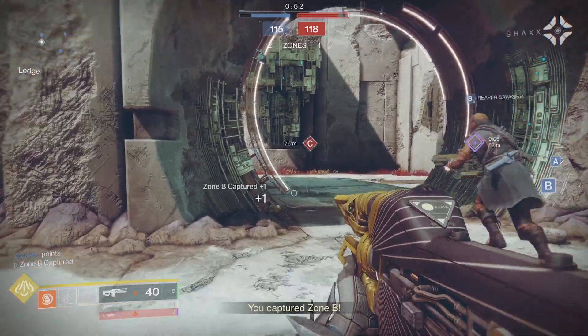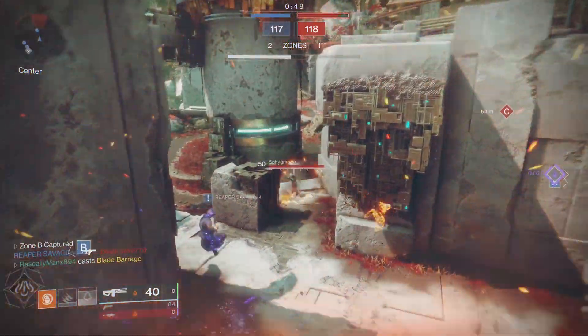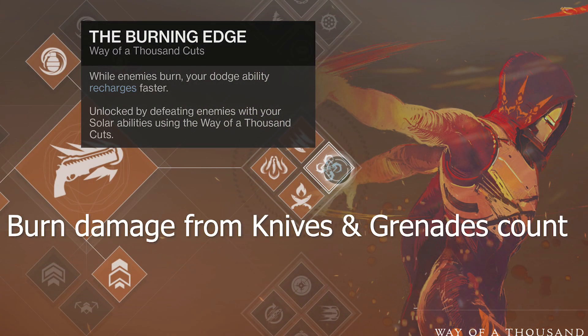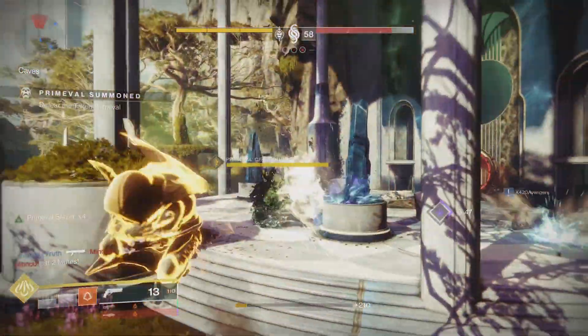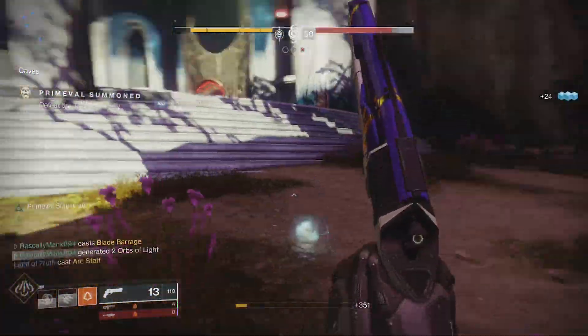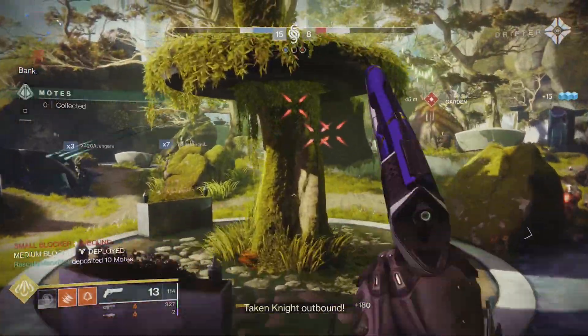Now the final thing I'm going to mention — the perk on Way of 1000 Cuts, the Burning Edge. While enemies burn, your dodge ability recharges faster. I already had in my head a build idea for this, specifically with Six Coyote, Gambler's Dodge, and of course Burning Edge and throwing knives for days.